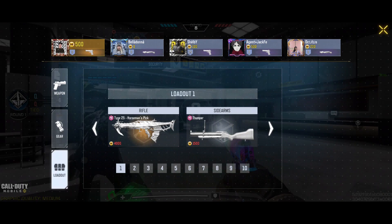Tip number 4: by round 4 you'll have at least 4000 coins depending on how you play, which allows you to buy a loadout with your preferred gun. So always keep a loadout handy in case you want to use your favourite gun.